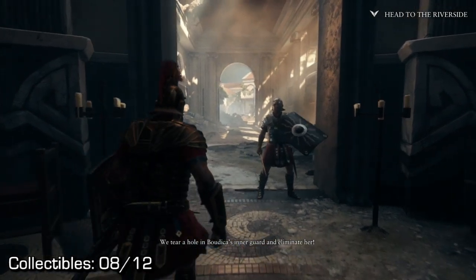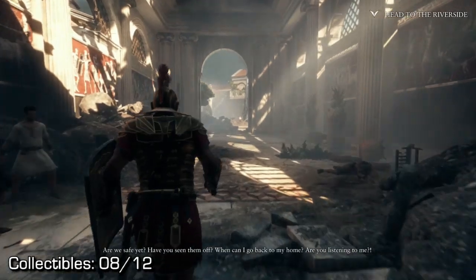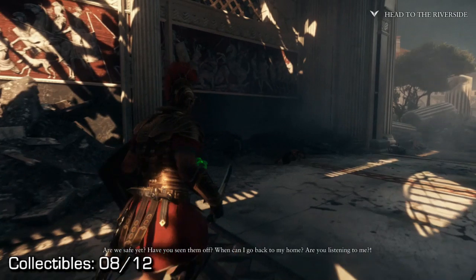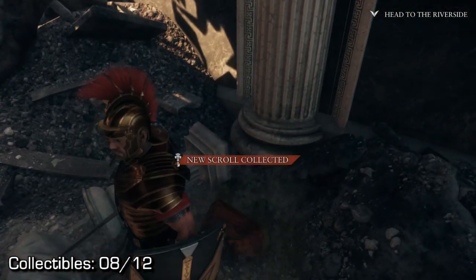A little bit later on, you'll have this guy at the door talking to you for a few seconds. Just run by him, keep running, and keep to the left-hand side next to this rubble. Next to the rubble, you should be able to find a scroll laying on this soldier.